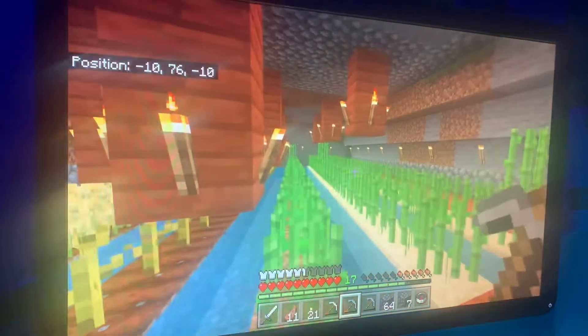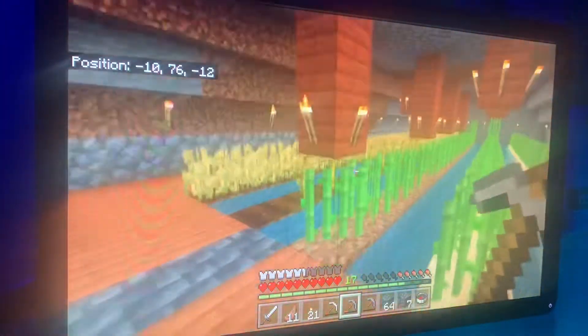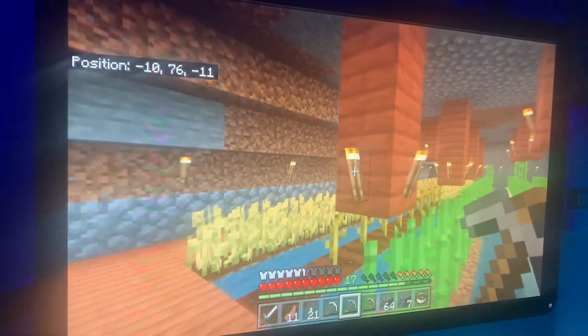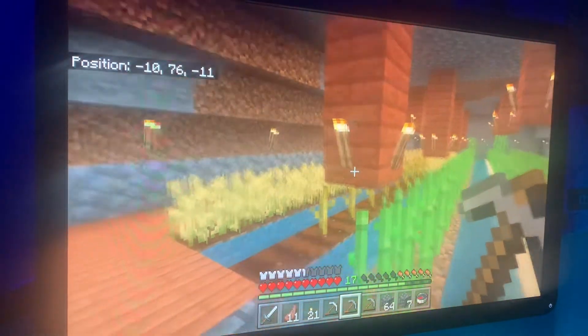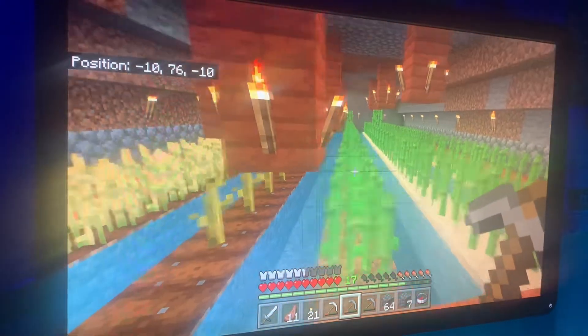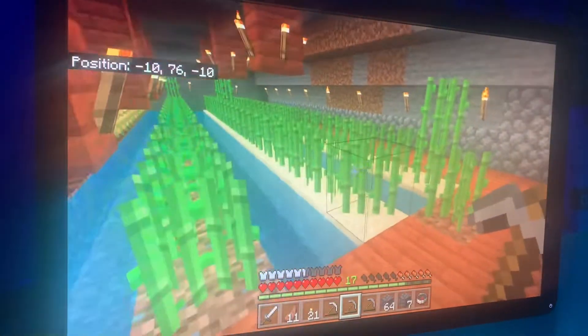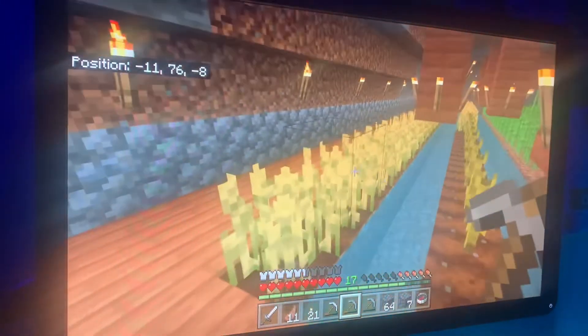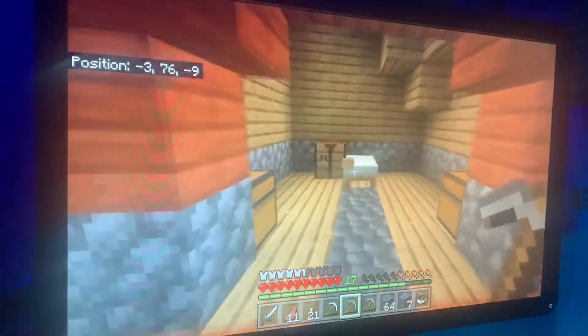I have my farm here. I learned that you can actually grow plants underground if you have adequate lighting, because torches produce 14 lighting and you need nine to grow plants. So I've got sugar cane over here for paper and books, and then I have my wheat over here for my cows.